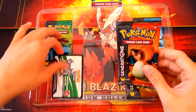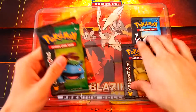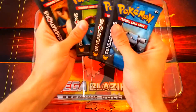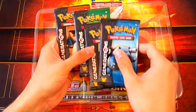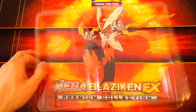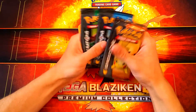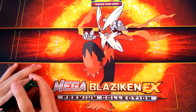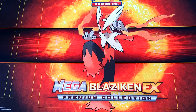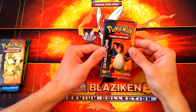So there we go — we have four booster packs with a code. We got booster packs featuring Charizard, Venusaur, Pikachu, and Blastoise. Let's move all this plastic and other stuff out of the way. Yes, time to open up some booster packs. I have to open these up slightly differently — I have to shuffle the cards a certain way. We're gonna start with the Charizard one; I'm feeling some good vibes.